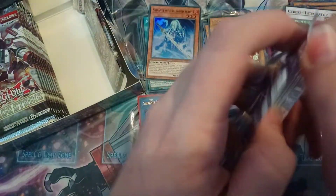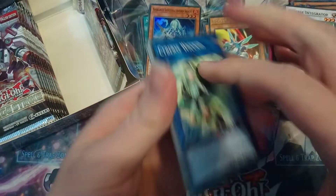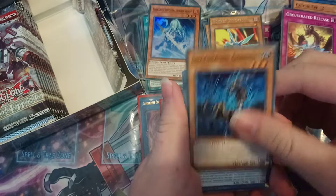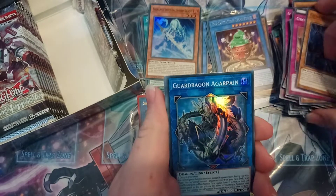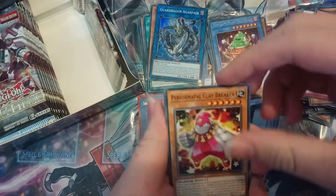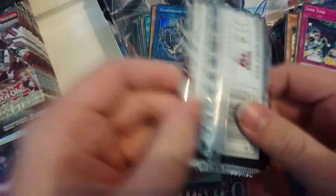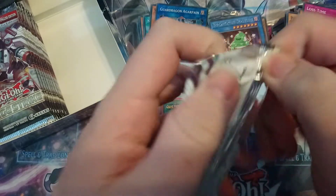Only two Ultra Rares — come on, these last two packs on this side have to have a Secret Rare. Cyvers Wicked, L2, Release, Garmides, Incantation Shadow Slime, Agar Pain, Claybreaker, Foxer, and Lost Time. Okay, so this hopefully has a Secret Rare in it, seeing as we haven't seen a single Secret Rare yet.